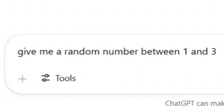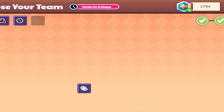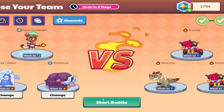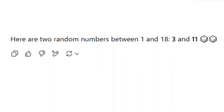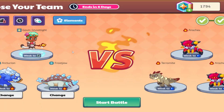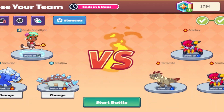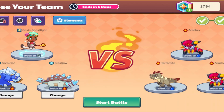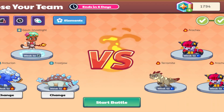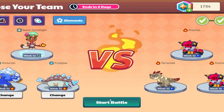Let's choose our disadvantage. Two — two is gonna be Absorb Physical. That's gonna be a problem. Let's go ahead and choose our pets. Three and eleven — we got Arcturion and Frostjaw. Not really luckily, because both of them have physical spells, and that's what's been bailing me out these battles. This is gonna really suck.